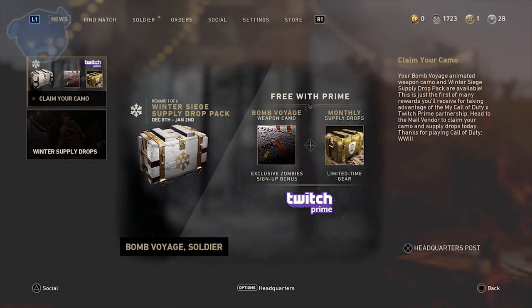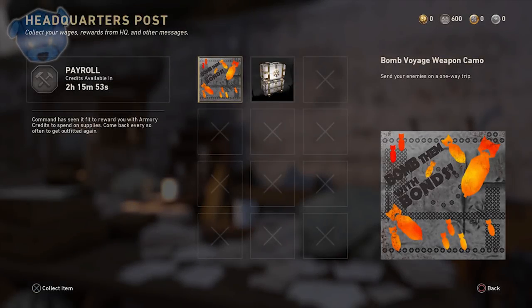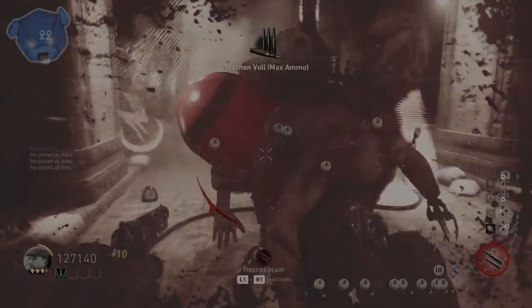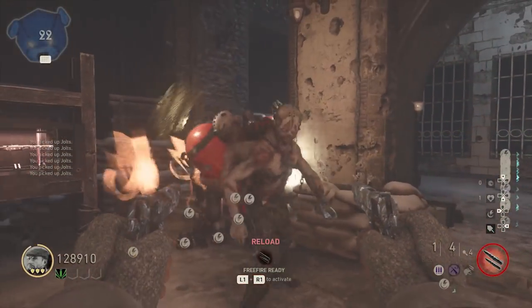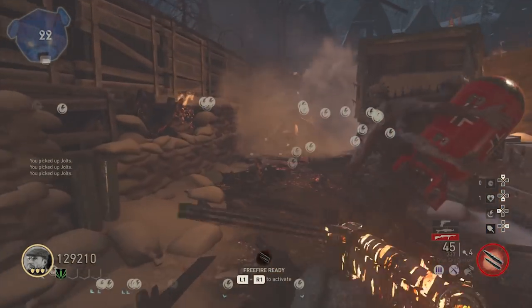There was one update in particular that dealt with Twitch Prime. For everyone having problems getting the Bomb Voyage weapon camo: if you linked your Amazon account with your Twitch Prime account and then linked that further to your Call of Duty account, that's what gave you access to this camo. I already covered that in a video, but there's a little rundown in case you're new to that information.